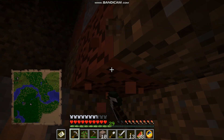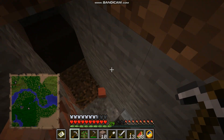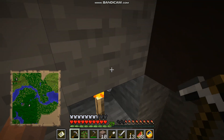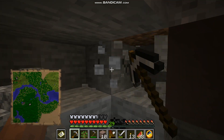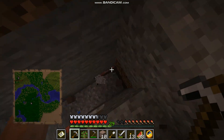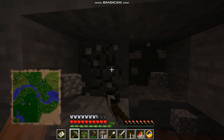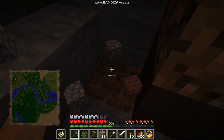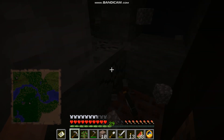I stumbled upon this when I was on my way back to my base. But the terracotta got deeper and stuff in here, so I think there's got to be a building close by, or why would all this even be here? Brick slabs — what the hell is going on? There's got to be a reason for all this.